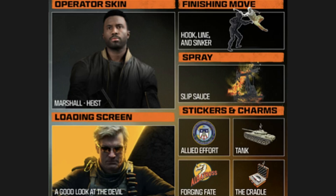For the first reward, complete the Intro mission for the Slipsaw Spray. For the second reward, complete the Contract mission for the Forging Fate Weapon Vinyl. For the third reward, complete the Union mission for the Hook, Line, and Sinker Finishing Move.